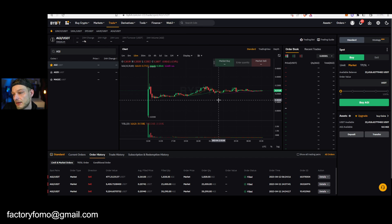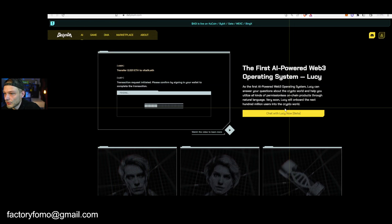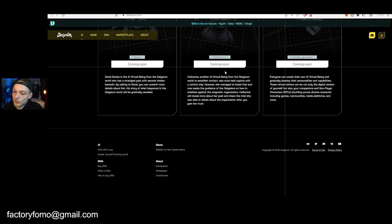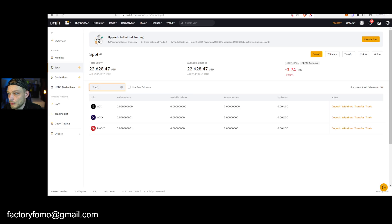What I would really recommend is going to their Telegram or their Discord, because they always have contests on how to get airdrops. Discord is their main channel. Go to their website, scroll all the way down, press their Discord logo and you'll find it there.